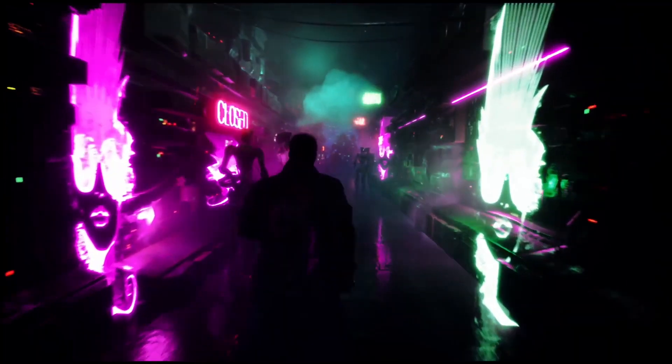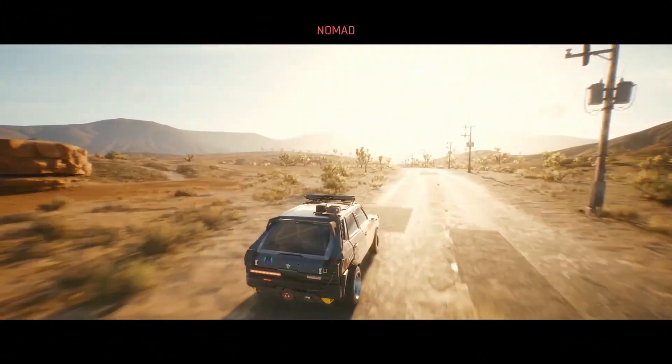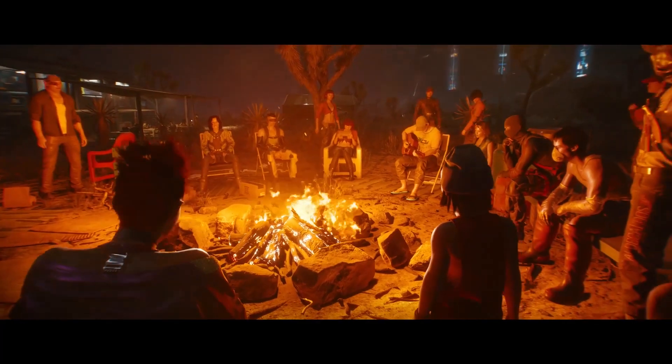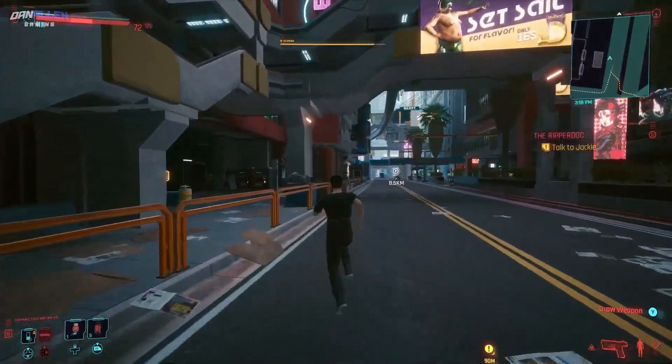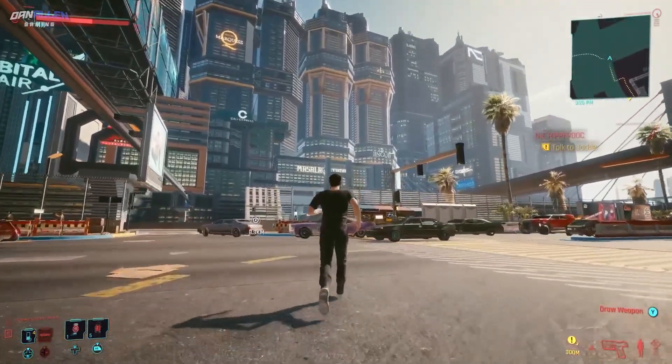Created by Yellowbacker, this is basically a cheat engine mod that allows you to play the game from a third person viewpoint. The latest version of this third person mod for Cyberpunk 2077 comes with four different camera views.